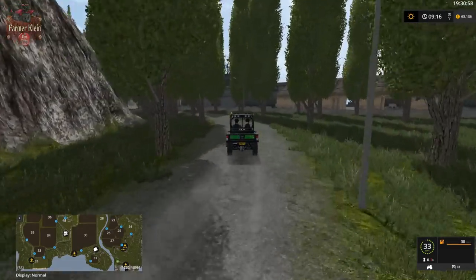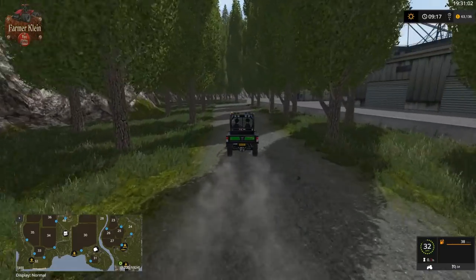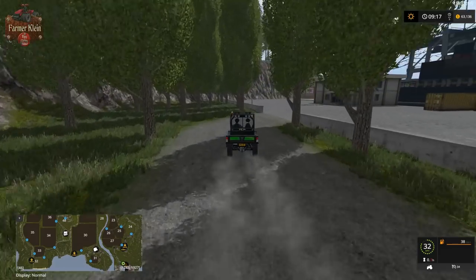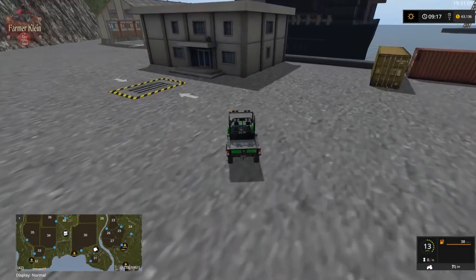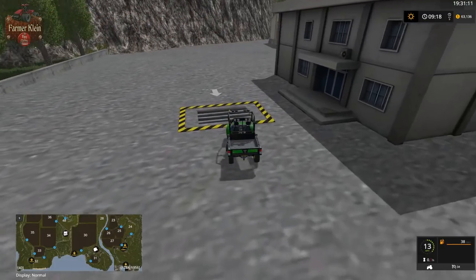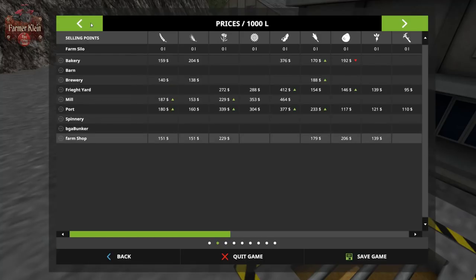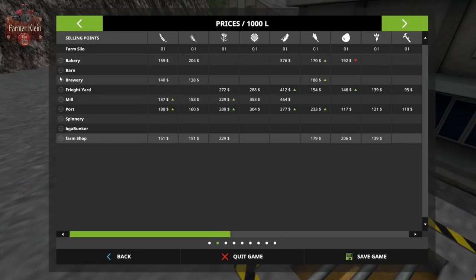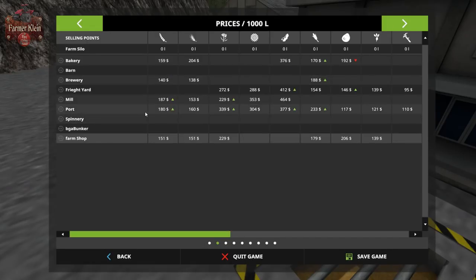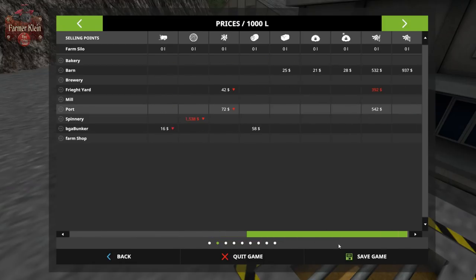Imagine how this drive would look in autumn with all of these trees in different colors. Here we are at the dock. That's our sell point — called the Port. The Port buys everything: all the crops, wood chips, and straw pellets.